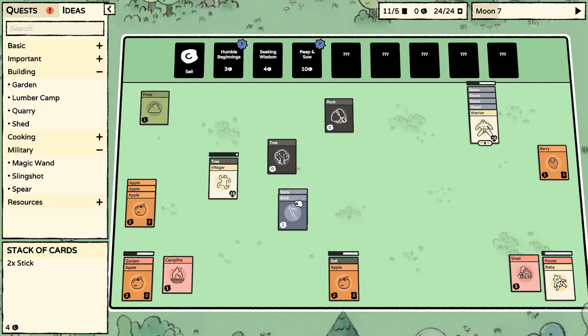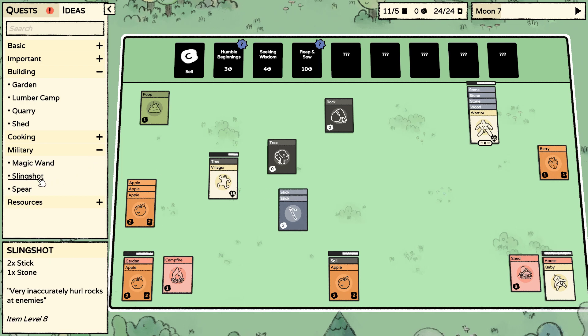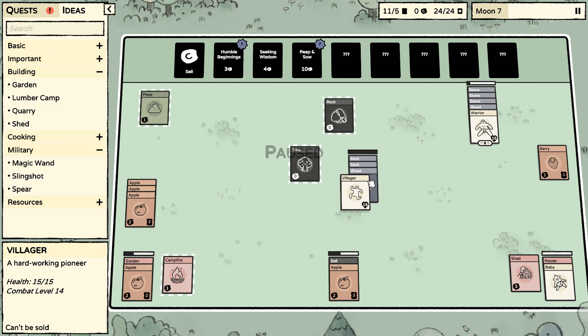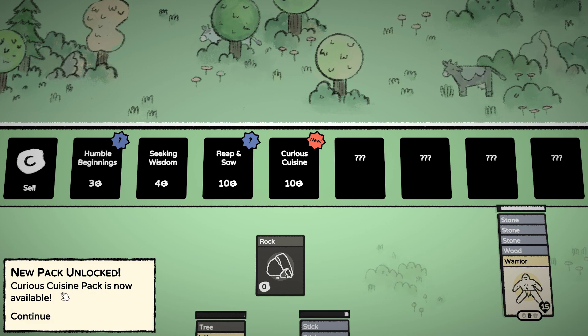You can do something with the stick — that's interesting. I need wood though, to make the quarry. Let's make a tree or make a spear — oh, we can't right now.